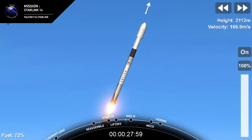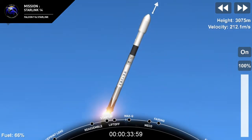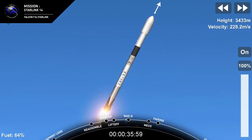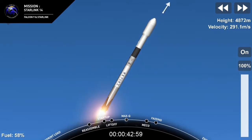Now we just throttled down the engines in preparation for MAX-Q, which stands for maximum aerodynamic pressure. This is the largest structural load that the vehicle will see throughout ascent. Should be coming up on MAX-Q in a few seconds here. MAX-Q.